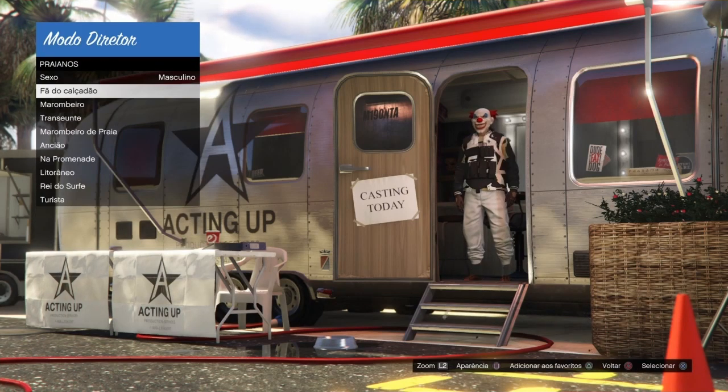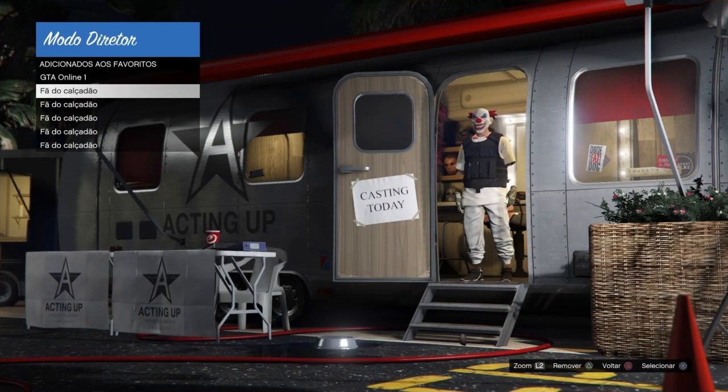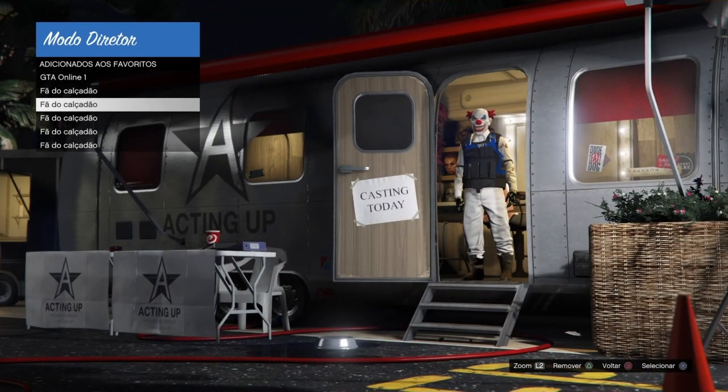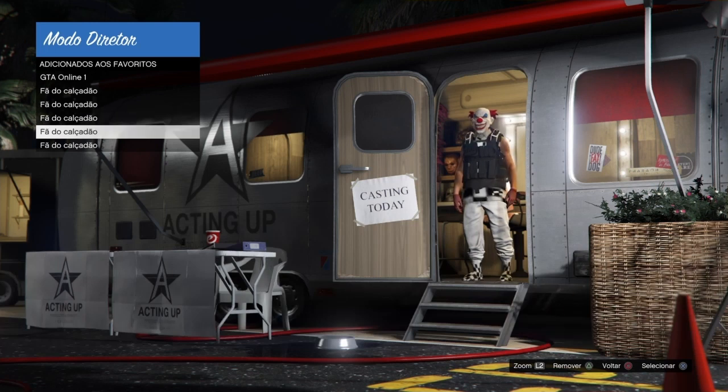Como vocês podem ver, o meu colete já tá bugado, e nessa hora ele também bugou a calça com a máscara. Às vezes acontece isso, buga a calça e a máscara. Vocês vão escolhendo os trajes que vocês quiserem e vão apertando o triângulo pra salvar. Estou mostrando os trajes que eu já salvei, os trajes que eu escolhi.